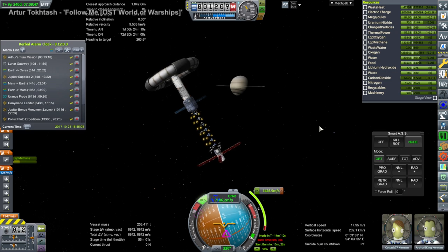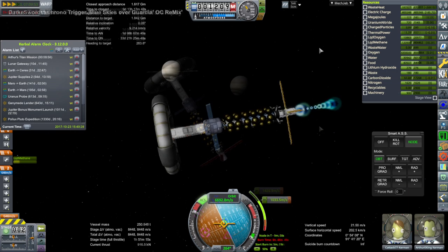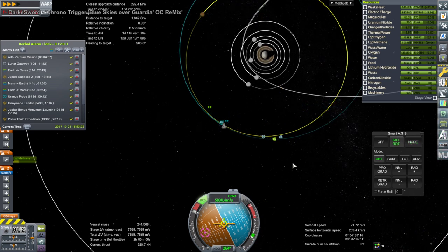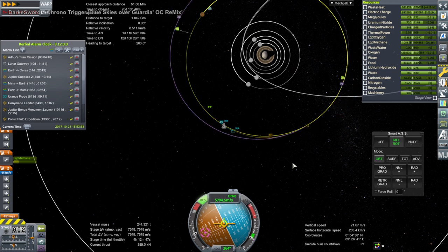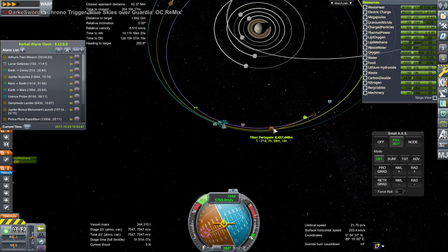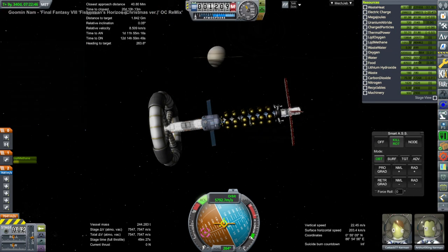This is the final burn for Arthur E. King and Katak to get their Titan encounter, again with the augmented arc jet. They seem to have a fair amount of delta-V left after this burn - more than 7,000 meters per second - so they are basically all set. The encounter is forming up, and we will see them at Titan in the next video. Thank you for watching; I hope you enjoyed this video. If you did, please press like, leave any comments or suggestions in the comment section below, and I'll see you next time.